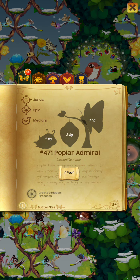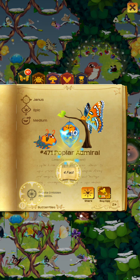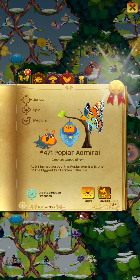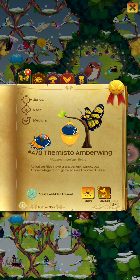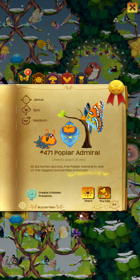The epic is the popular admiral — popular — can create three hidden presents every four days. What was the point of that? I really need another twig. Honestly. One that creates a twig — I only have one butterfly that can do that, that I can think of off the top of my head.